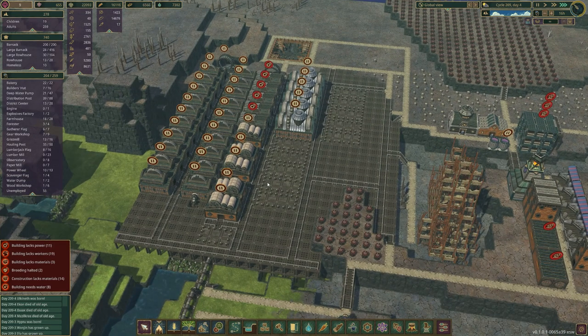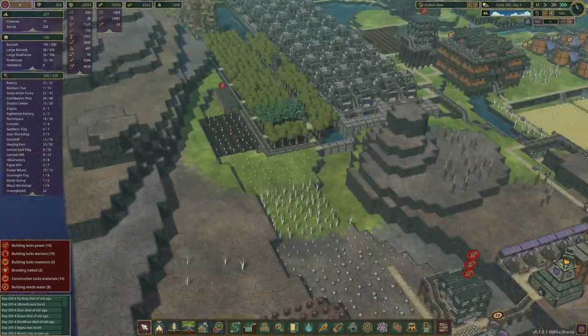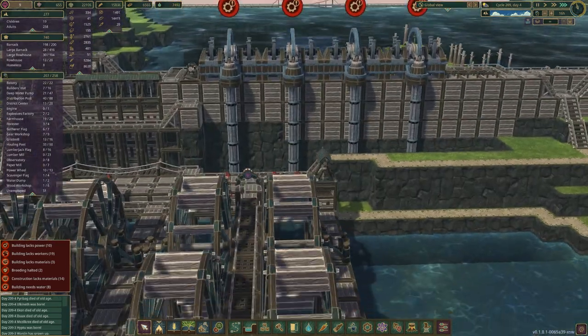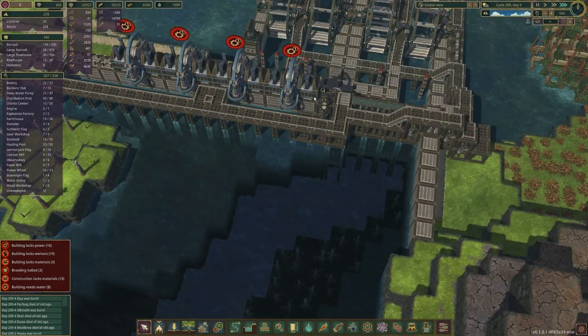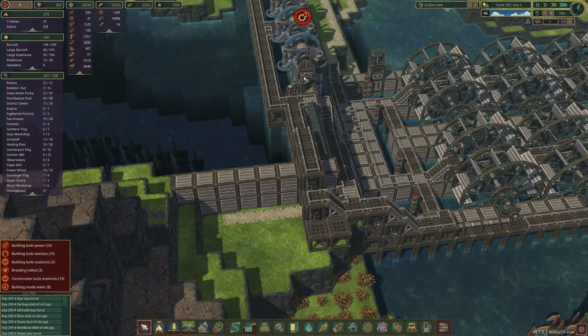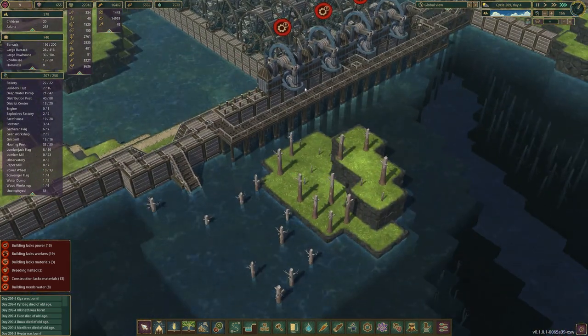Here we are, less than a second later. I had to cut this short because there's been a small update. First of all they've changed the look of these — we've got a little hole here now. Also, you can no longer put power on this side here, which I had before. They stopped working so I had to build it on the shorter sides of the mechanical pumps.